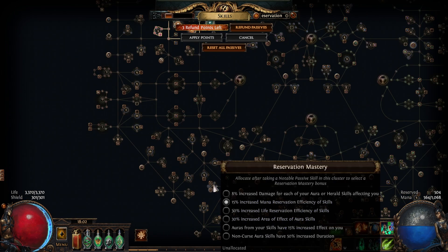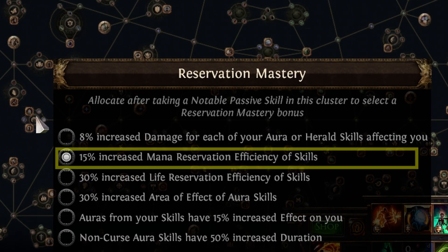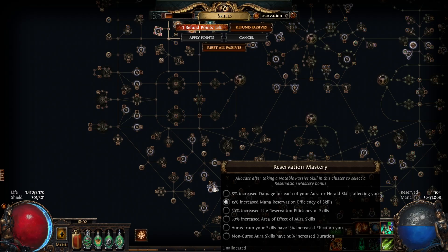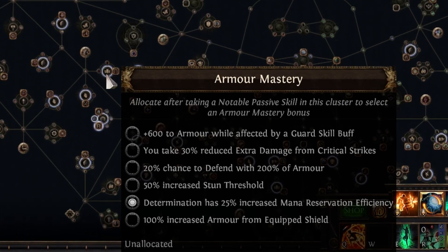In the centre of all those nodes, you have reservation mastery where you can get 15% increased mana reservation efficiency of skills. You tend to get this whenever you're picking up one of those clusters. It should also be noted that certain skills can get reservation efficiency from their own masteries — for instance, in the armour mastery, you can get 25% increased mana reservation efficiency on Determination.